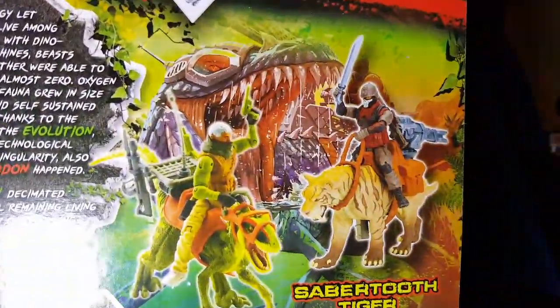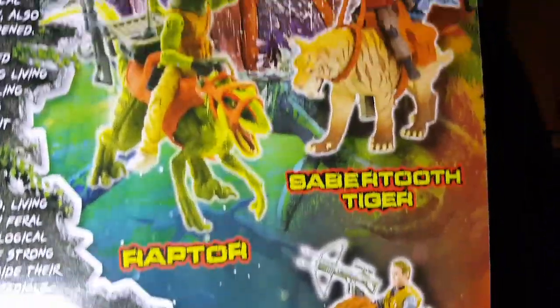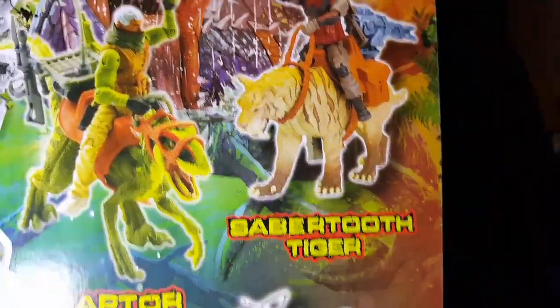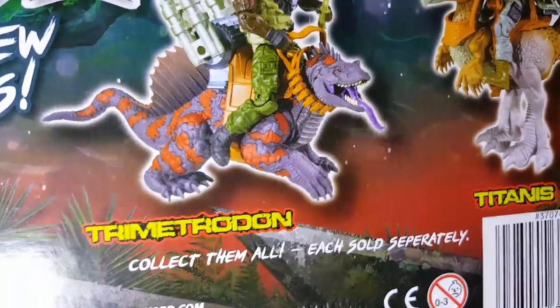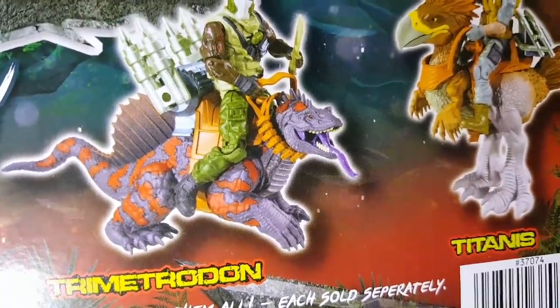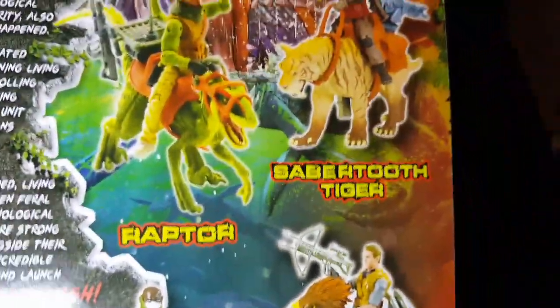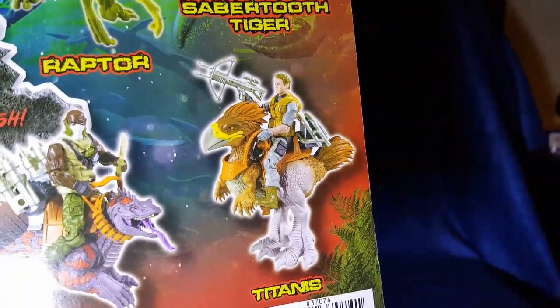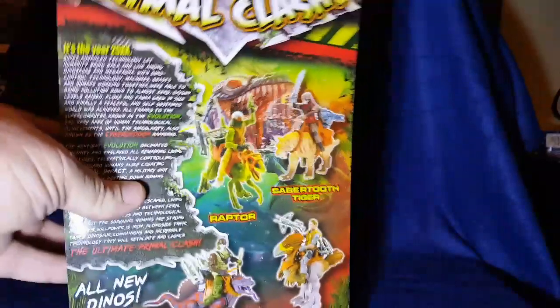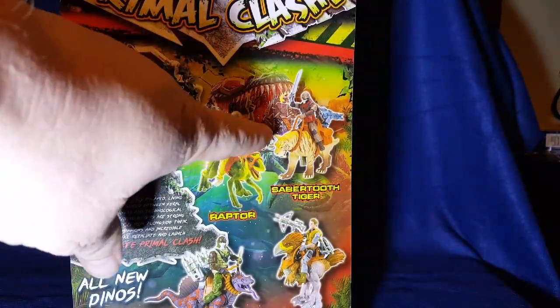The whole bio is here on the back of the card. You get that there are four different ones, but there were only two left in my store — the saber-toothed tiger and the trimetronodon. I actually would have loved to have got the raptor or the Titanus as well.